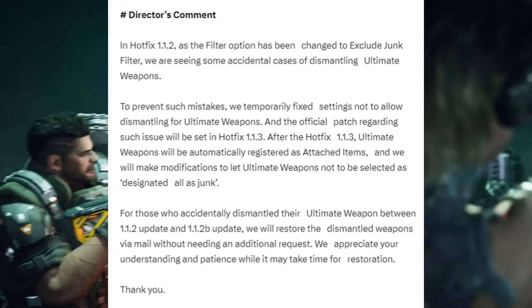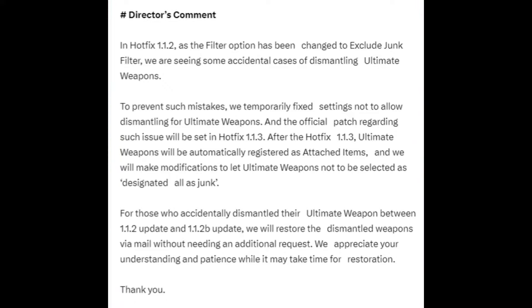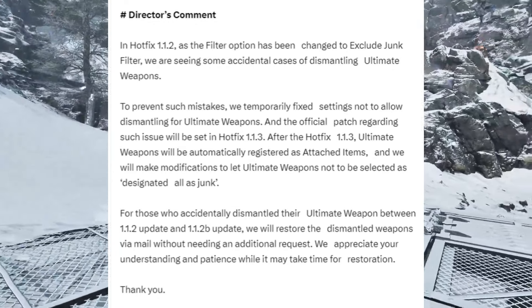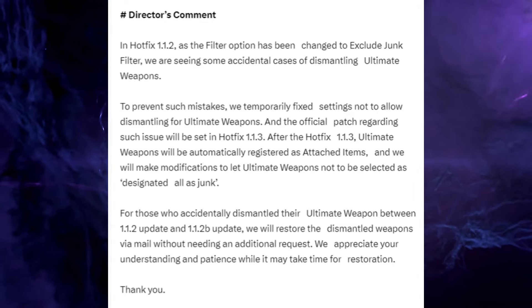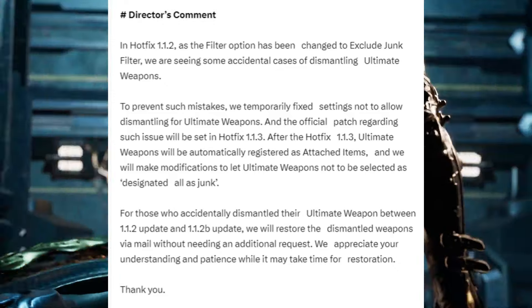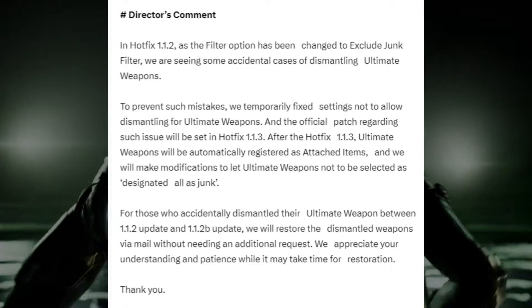After Hotfix 1.1.3, ultimate weapons will be automatically registered as attached items, and modifications will be made so ultimate weapons cannot be selected as designated junk. For those who accidentally dismantled their ultimate weapons between the 1.1.2 update and the 1.1.2b update, the dismantled weapons will be restored via mail without needing an additional request. They appreciate your understanding and patience while it may take time for restoration.